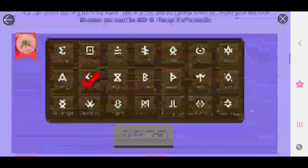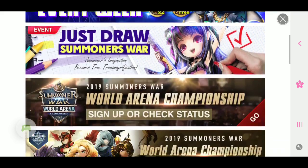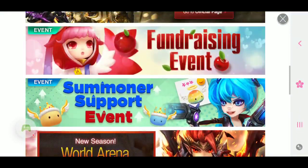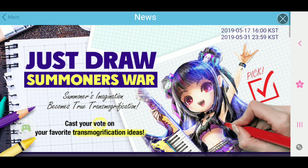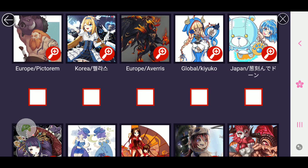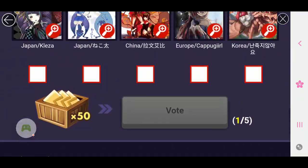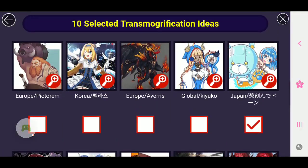Along with this event, the fundraising event just ended today. Don't forget to do the Just Draw Summoner Wars — click on that and you guys can actually go and vote for which monster you guys think looks cool. Like this one — I kind of like that mechanical teddy bear. You press vote and once you vote, you will get 50 energies sent to your inbox, and you can vote up to five times — once a day. Don't forget to do that, guys. You get 50 energies for free just for voting and giving your input.